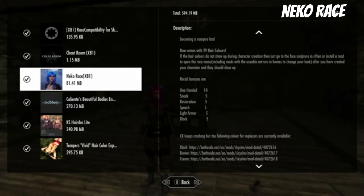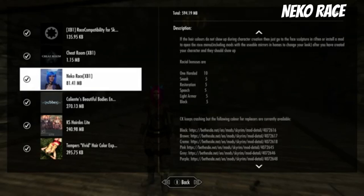The racial bonuses are: one-handed 10, sneak 5, restoration 5, speech 5, light armor 5, block 5.